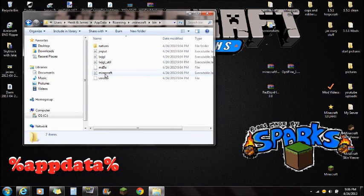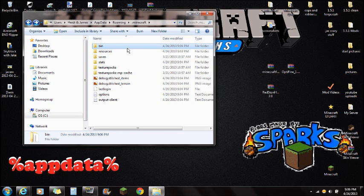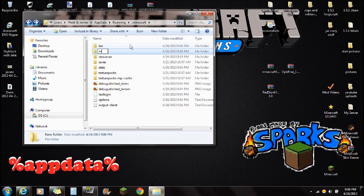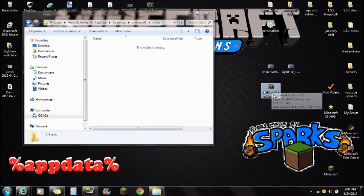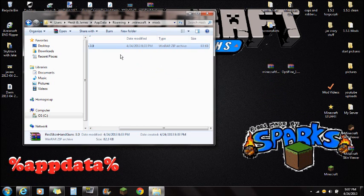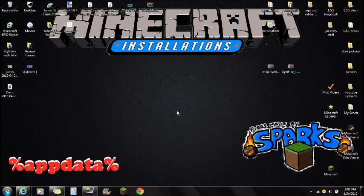Now you're going to be back where you can see the bin, resources, and saves folders. If you're lost on how we got here: we typed %appdata%, went to the Roaming folder, then the .minecraft folder, and that's where we see bin, resources, and saves. Now you're going to want to add a new folder — click New Folder and name it 'mods' all in lowercase, then press Enter and open that mods folder. Make sure the folder is empty, then drag the Redstone Handguns mod right into the mods folder. You're completely done with the installation and ready to play the mod.